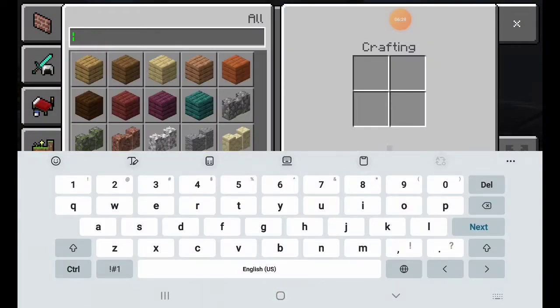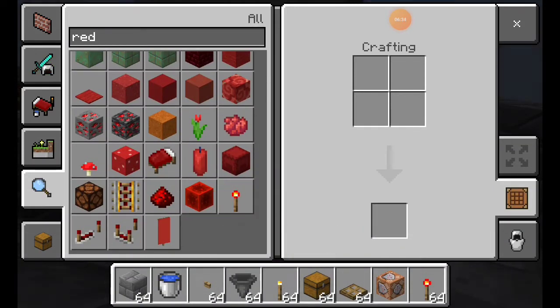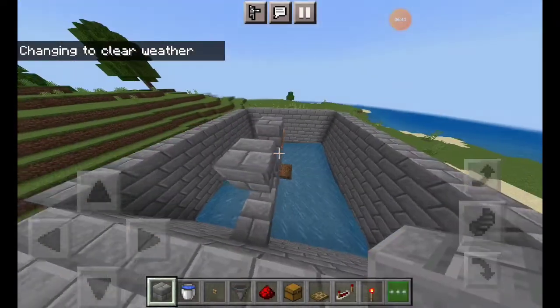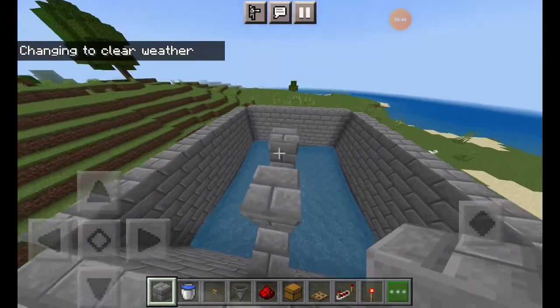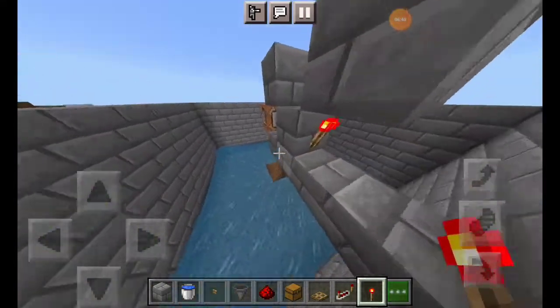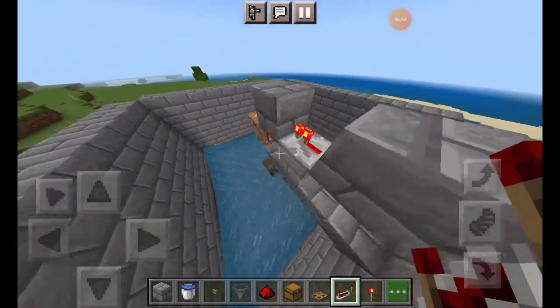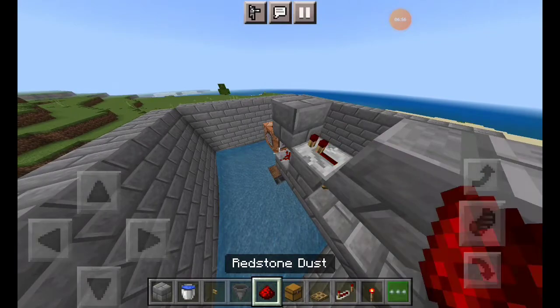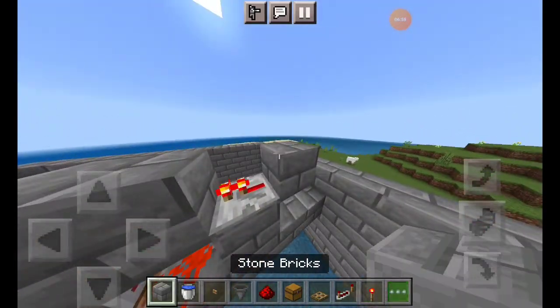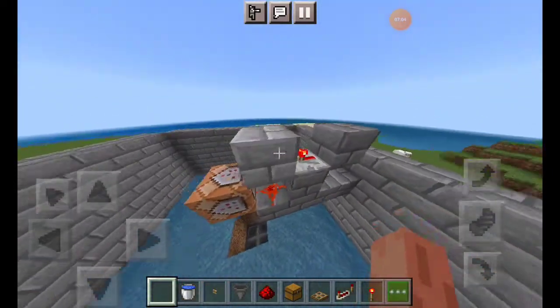Then you can use redstone: redstone repeater, redstone torch, and simple redstone dust. Here you can see redstone repeater, redstone repeater, and redstone dust. Now this is a bit complex so you have to see it carefully, but if done once it will be easy to run this farm. You have to insert the piston — make the piston like this.